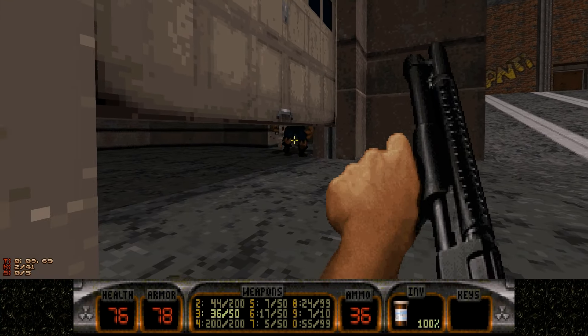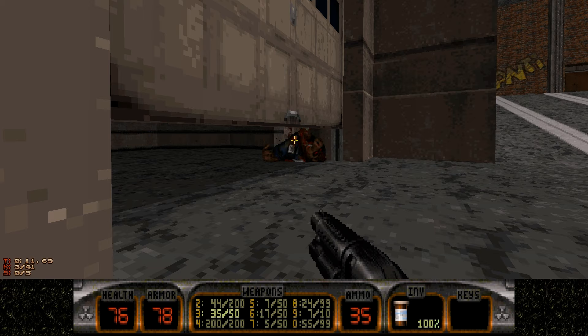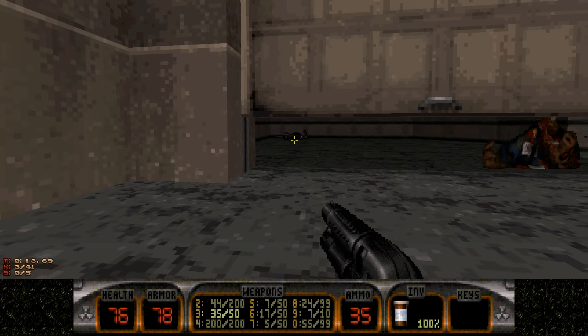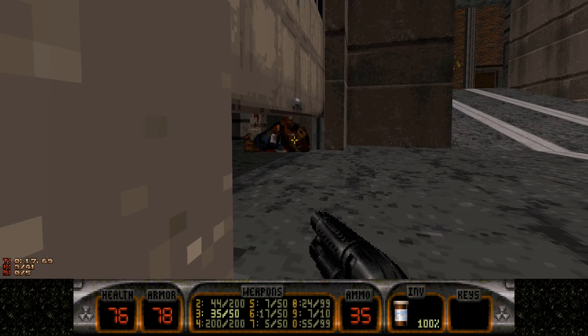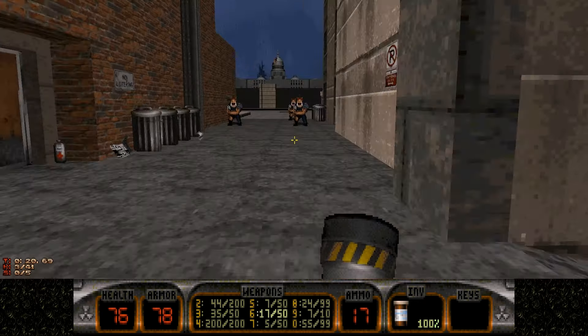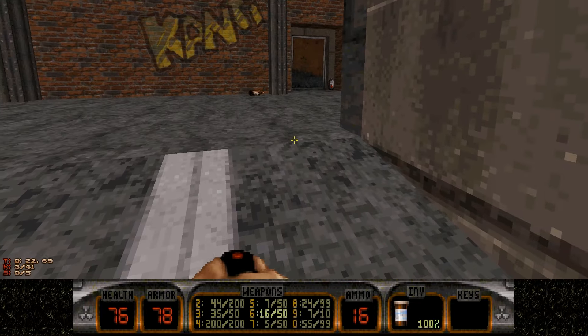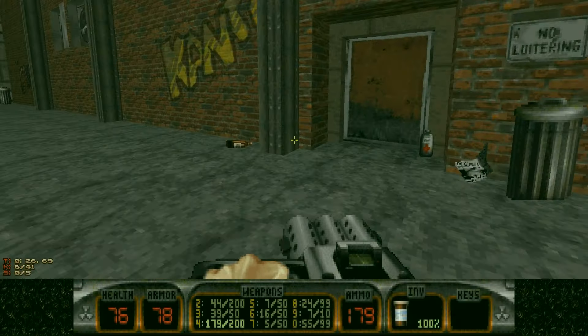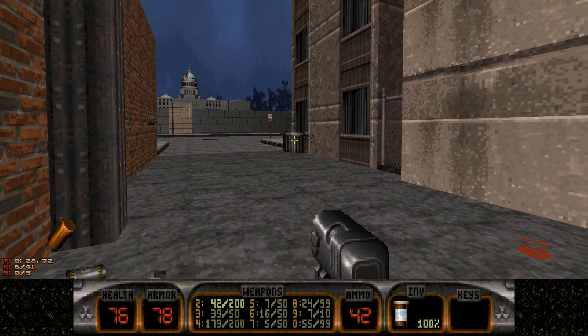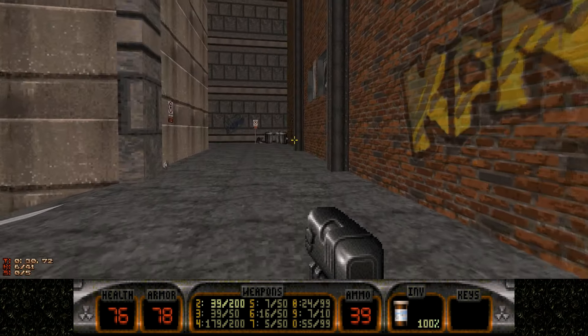As you approach this garage door, it will open and reveal two sentry cannons and a pig cop. Just shoot them. You can play safe right here. Make sure you shoot the trashcans, because they do hold valuable things.